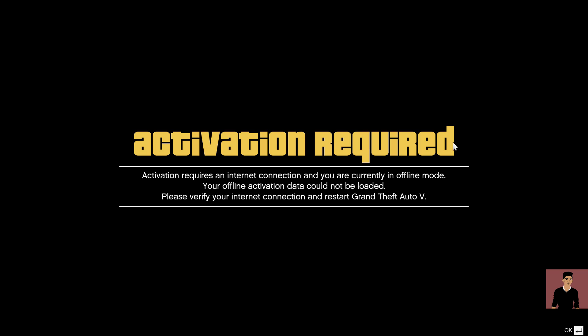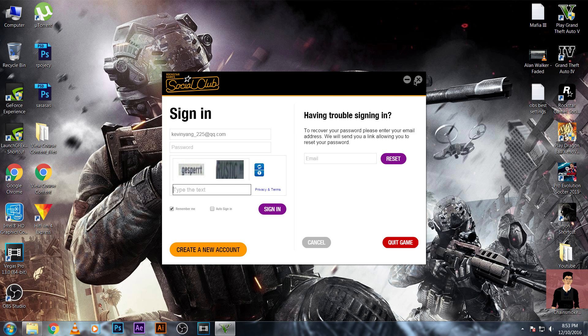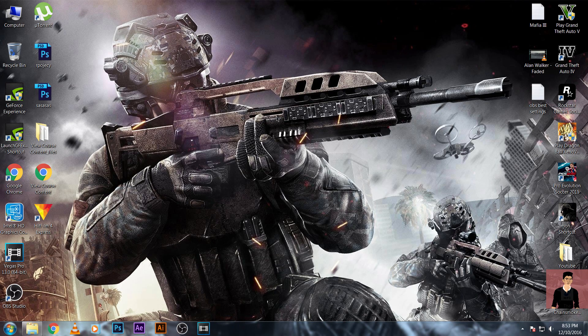The message says: 'Activation required and internet connection required. You are currently in offline mode. Your offline activation data could not be reloaded. Please verify your internet connection and restart the game.' When I clicked OK, it shut down again.